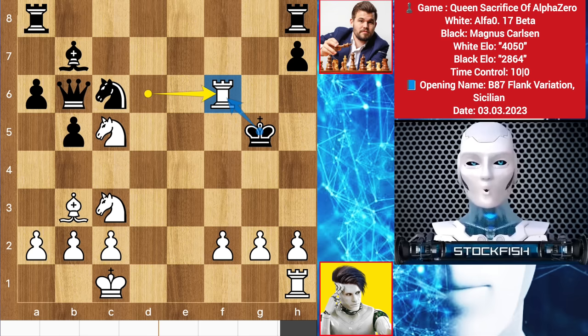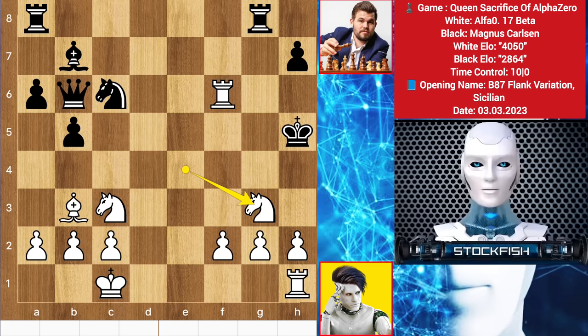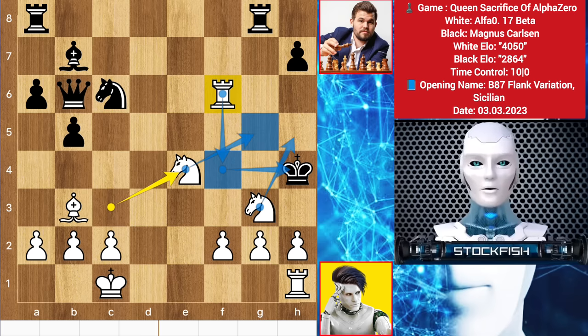King takes rook isn't possible because of the d7 fork — you will lose your queen. Also, you can't take the knight with your queen because of the knight e4 fork — you will lose your material. So rook g8, knight check, king here, check, king h4, knight here and that's it — rook f4 check is coming which will be a checkmate. However, white has a plus eight advantage.